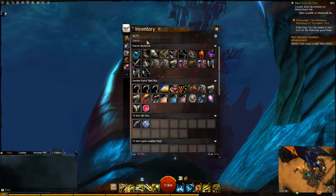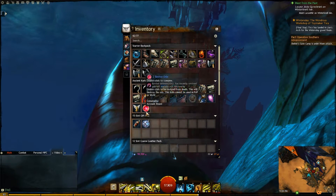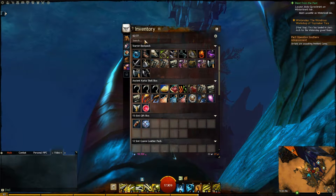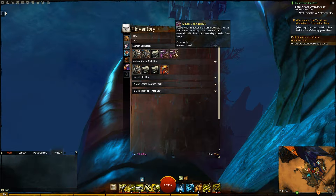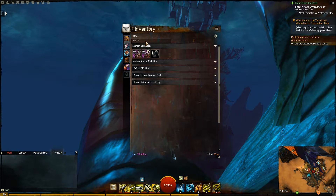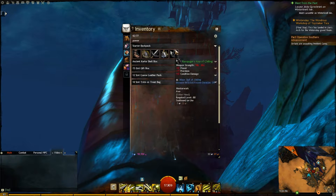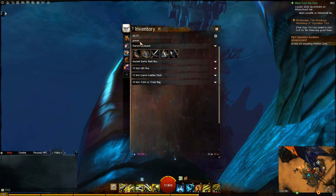Another thing is the search. A lot of people think the search is just to look at names that you know, like the basic salvage kit or whatever. However, it also does description searching. For example, if you want to see all your rare items, just type in 'rare.' You'll see I have no rares, but in the description these things have a chance of recovering rare items. Another one is you can look at, for example, 'masterwork.' You can also search 'power' and for the weapons you can see that these provide power. That's a very useful search tool.